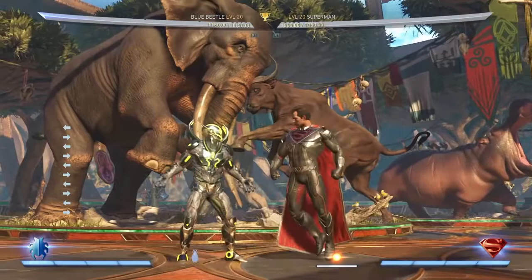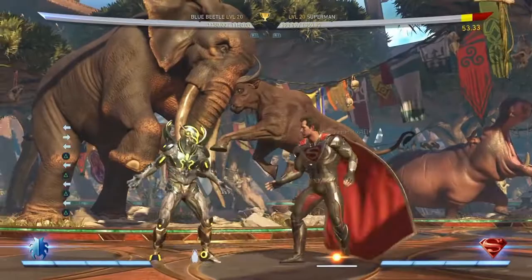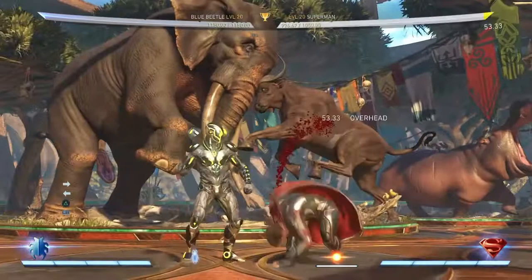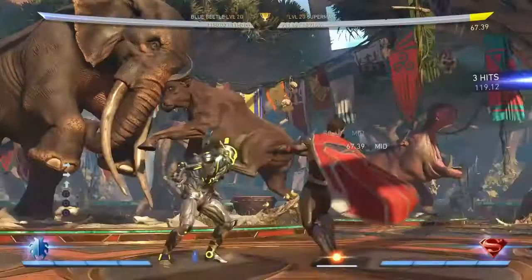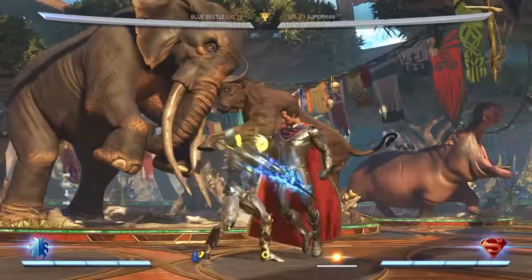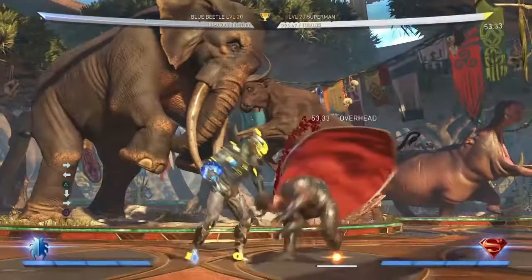The last important normal is Blue Beetle's back two, because it's an overhead — his only overhead normal aside from forward three. It's a fifteen-frame overhead and it's minus nine on block, which is unsafe. But with Blue Beetle, almost all of his moveset consists of mids, so this overhead is usually going to be used for combo starters. You'll use it after conditioning your opponent to block low with down-forward one, to catch them when they're blocking low and then get into combos and setups.